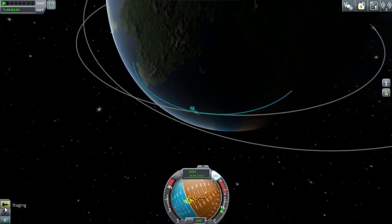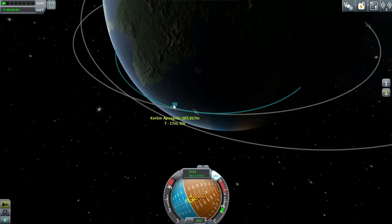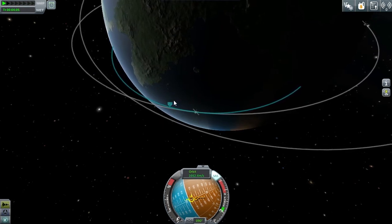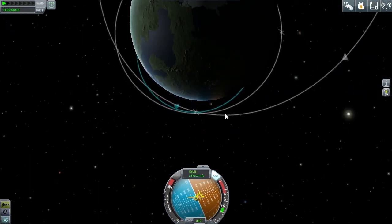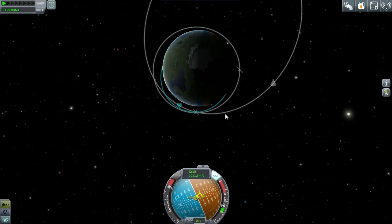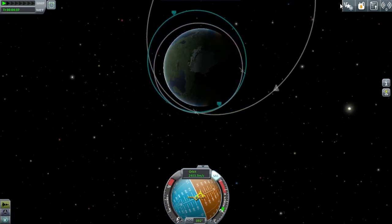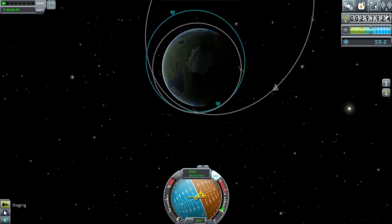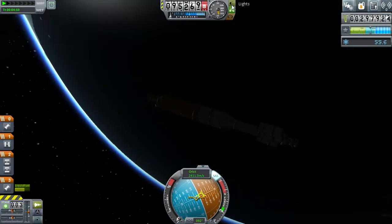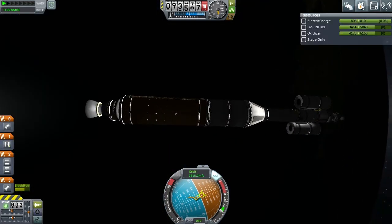Anyway, we're just coming up to a circularisation burn. And I was all a-fluster at this point because I'd noticed that I'd managed to get my apoapsis well above the altitudes that my contracts needed — the testing of the parts. But it was all right. Just a little bit of generous thrust pointed downwards brought everything into line, and then I just made sure my periapsis was all right. I just had to get things done on this bottom swing-by, and then the major thing of course is to remember to get all my contracts done.